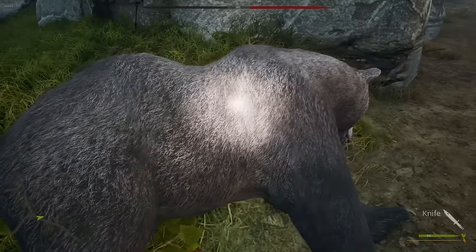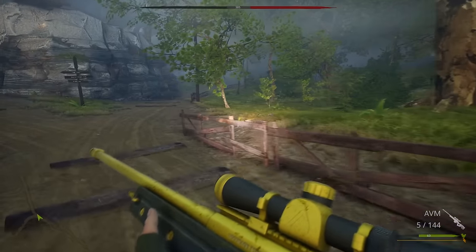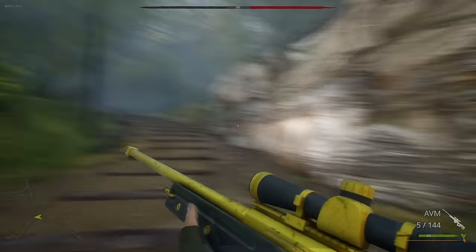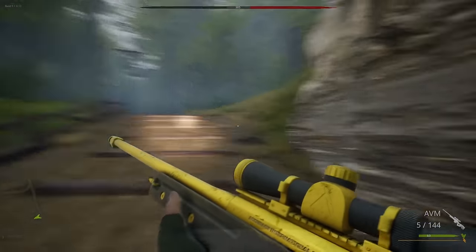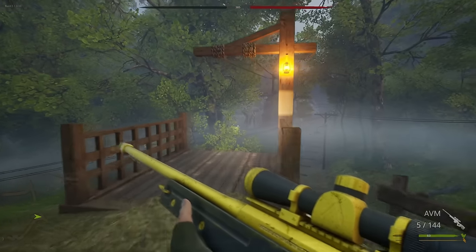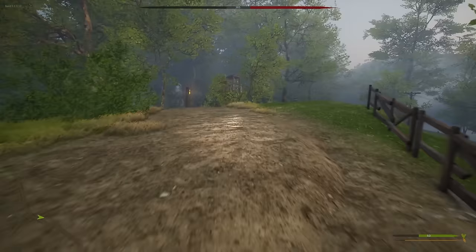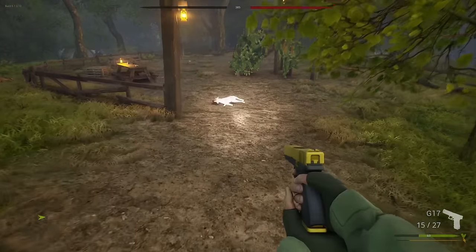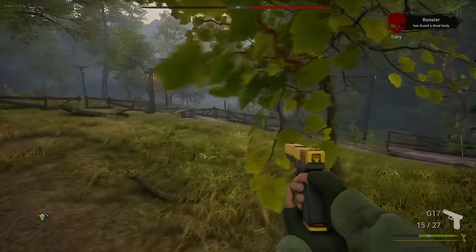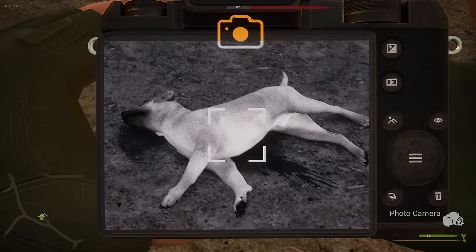Oh, the ranger station is that way. All right, let's go on the zipline, and then I guess we come back. It's getting pretty dark. All right, what do we got here? Old hunting tower — yeah, we can loot that real quick. Oh, no. Oh, buddy. Oh no, that's so sad. Toby, no. All right, you know what? I'll honor you right there. I'm going to go fuck up Bigfoot so bad now — he's not getting away with this.